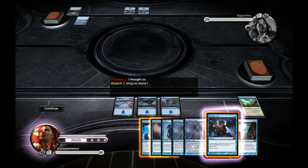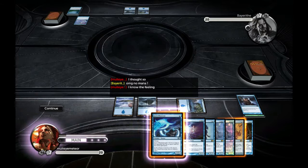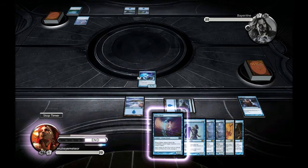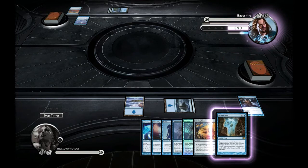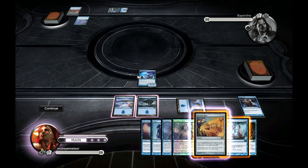I draw the Howling Mine and decide to lay the Jace's Phantasm — he probably doesn't have any more Mana Leaks. He repulses my Jace's Phantasm, but I decide not to lay down the Howling Mine because I don't want to help him. Now we have an equal number of lands, and I still don't want to play the Howling Mine — if I help him get to four lands, he can start rolling in with those Tolarian Invocations.